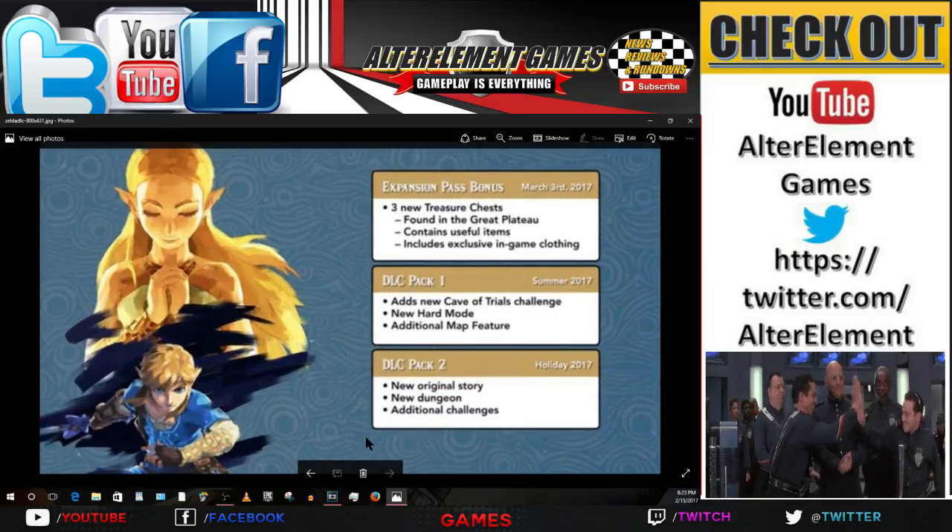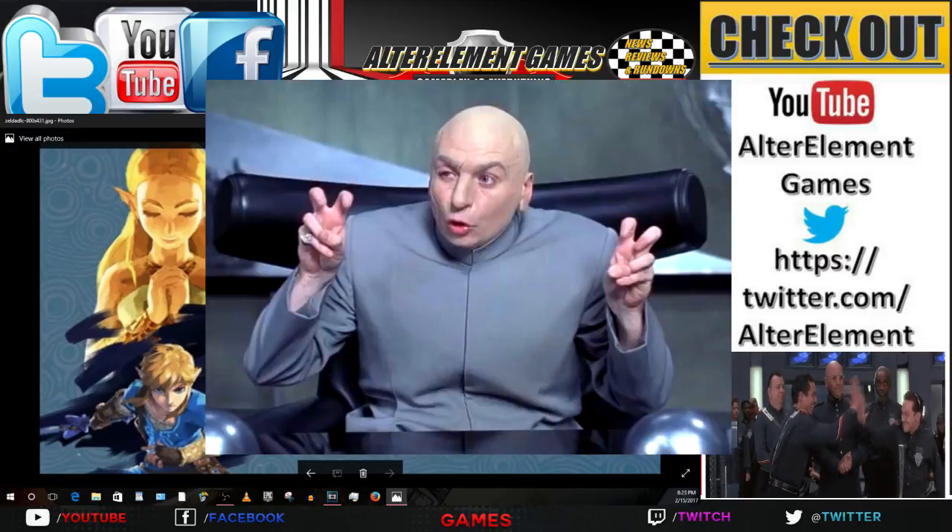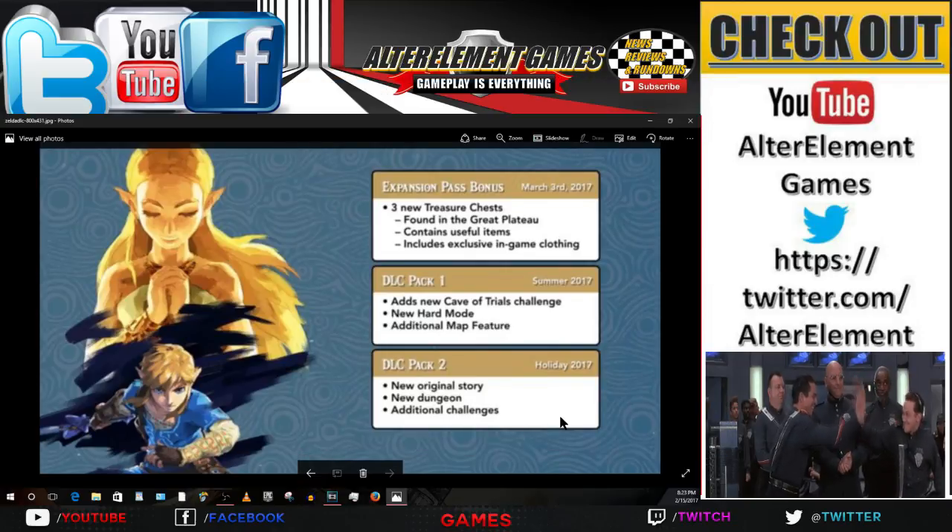Let's zoom this in. You get the Expansion Pass bonus, DLC 1 and DLC 2 all together for the Expansion Pass. Now let's break this down. For having the Expansion Pass all together, you get a bonus of three treasure chests found in the Great Plateau, contains useful items — I'm putting that in quotations — and includes an exclusive in-game clothing. I'm not really high on this bonus. Three treasure chests? That's not really that great. But let's see what the DLC packs have to offer.